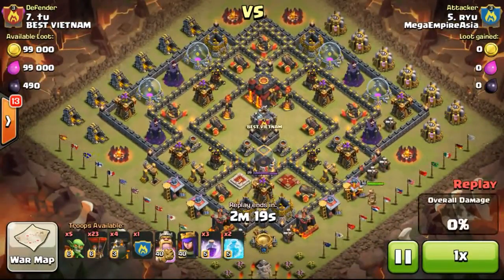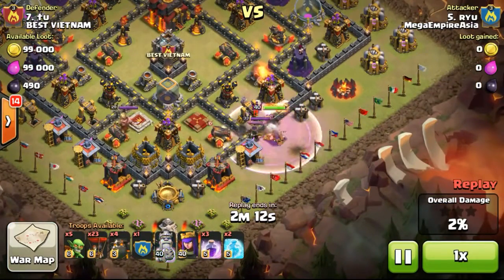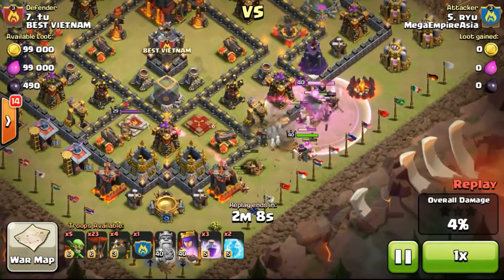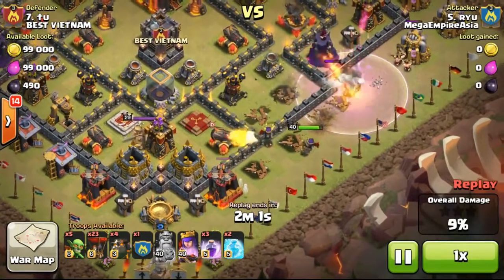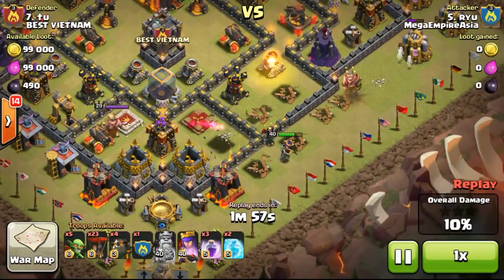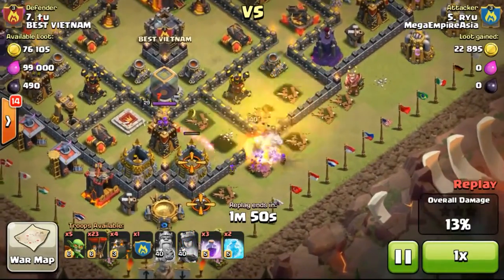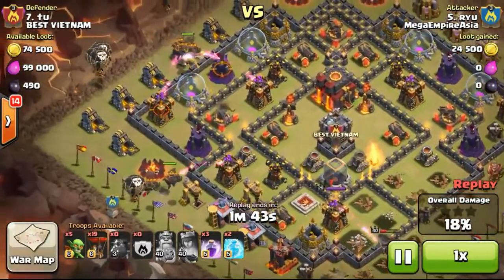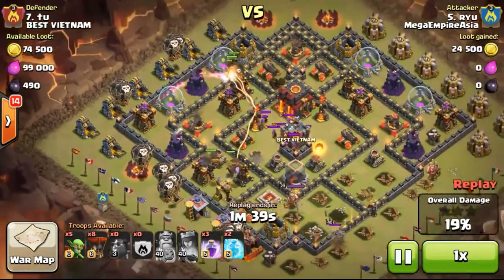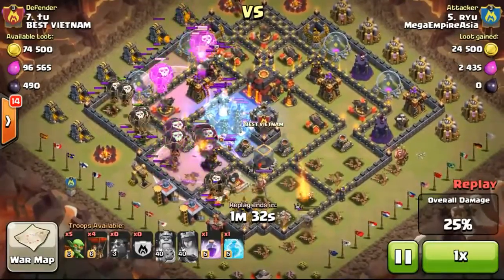So yeah, this is my defense. Now going ahead to watch the very first 3 stars done by my clan mate Ryu — she did 3 stars on the number 7. She attacked from the bottom right, using her king first to take out the opponent's queen, which was rather exposed, then dropping her archer queen supporting from behind. There are 4 lava hounds, and also one more lava hound inside the clan castle — so 5 lava hounds in the attack.